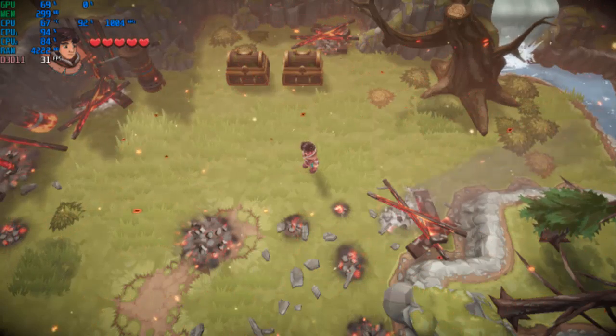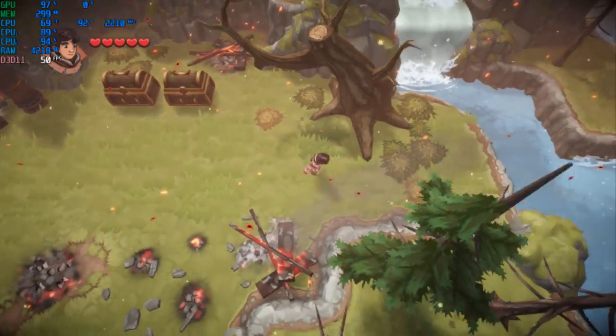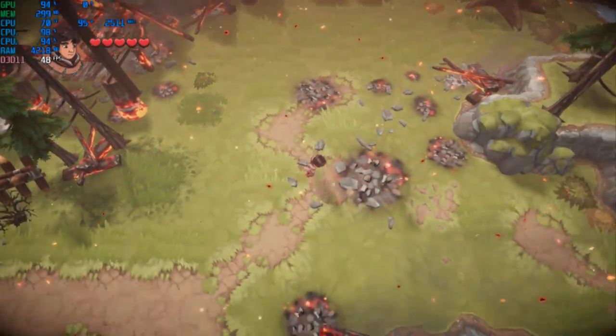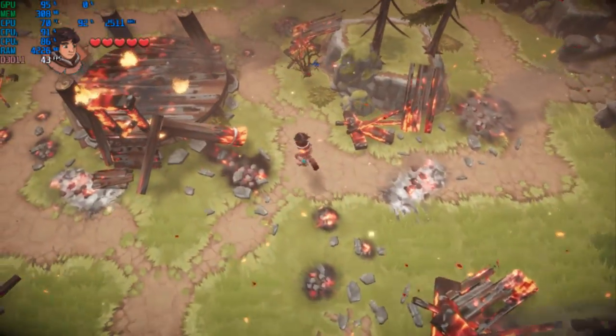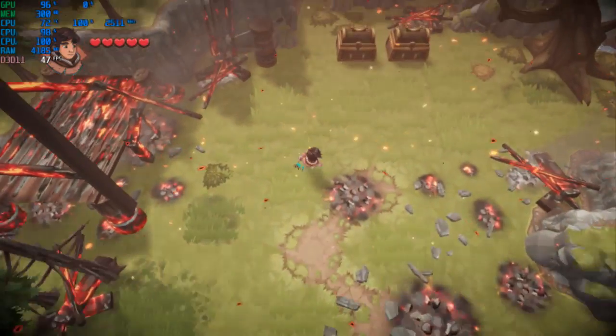Hey guys, welcome back to World 16. I am your host and once again I'm doing a low-end PC test for How to Train Your Dragon, running on my Intel Core i5-7200U, Intel HD 620 graphics, and 8 gigabytes running on single-channel memory. As you can see, the game is running quite well — this is running at its highest resolution, 768p.